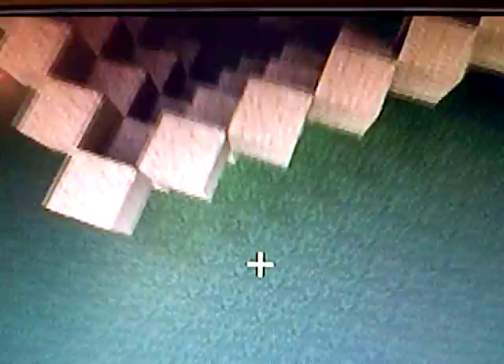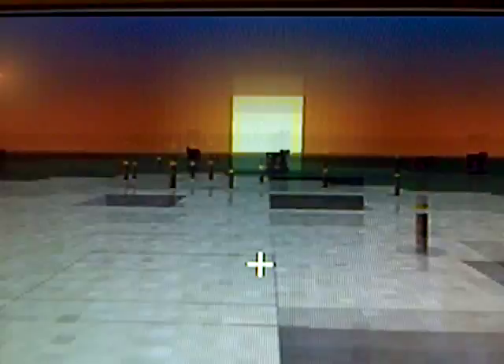Once you delete the block — this will only work on survival by the way — now you have your sand tornado. So you'll come across and you'll delete the bottom block, and the whole thing will just fall down. The person who deletes the block — so there's your sand tornado.